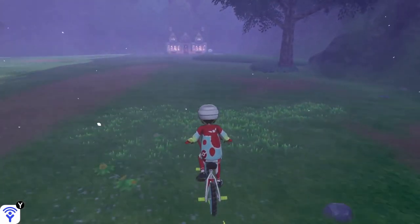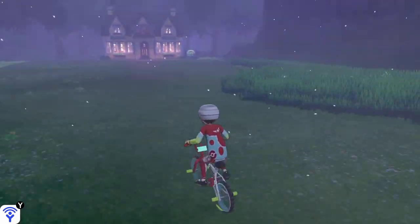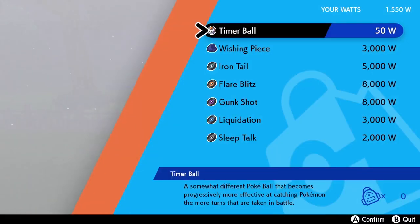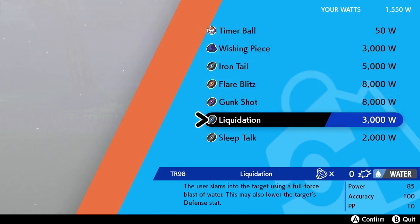I knew I needed the TR for Liquidation to win this battle at a respectable level, so I journeyed through the Wild Area hoping to find a raid with it. Unfortunately none of the available raids had it, so my only hope was to use my Watts and find a Watt Trader who had it. I eventually find a guy near the Wild Area nursery selling Liquidation for 3,000 Watts.